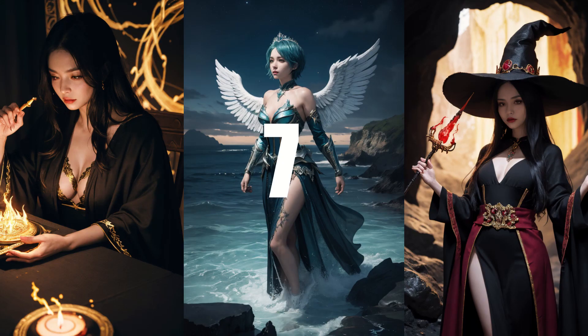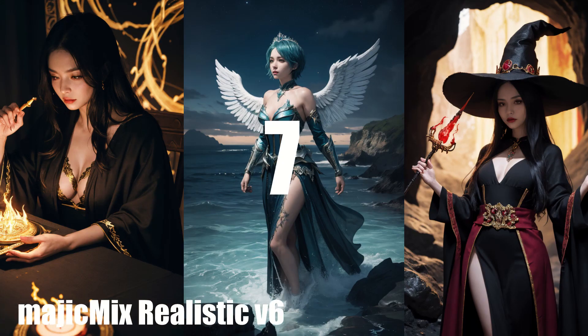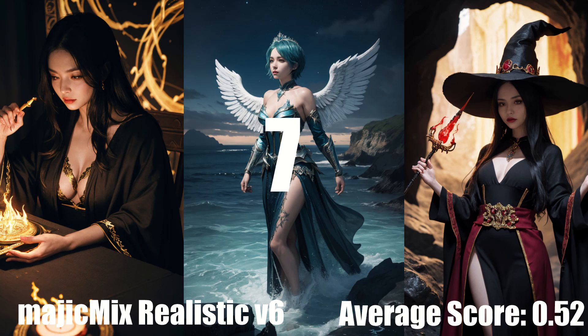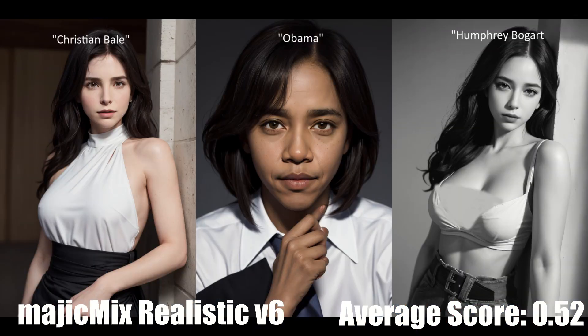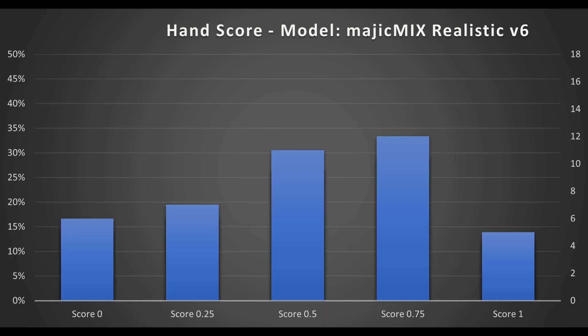In 7th place, we have Magic Mix Realistic version 6, with an average score of 0.52. Overall, performance is very similar to Realistic Vision version 2. The two key differences between this model and Realistic Vision is that this model heavily favors portraying women — men are almost non-existent. Additionally, this model defaults towards Asian features. So overall, it's less flexible than Realistic Vision 2.0.